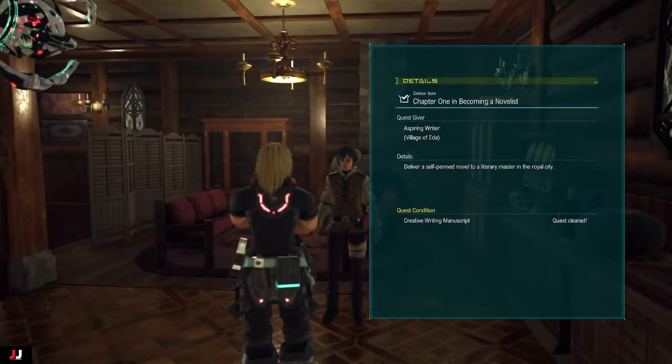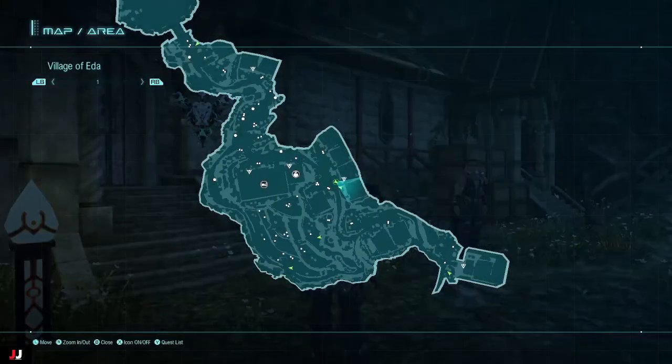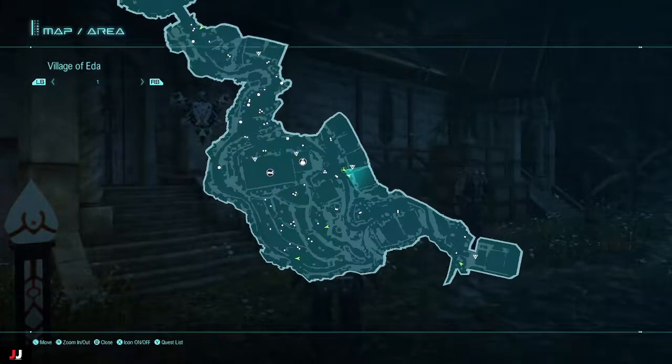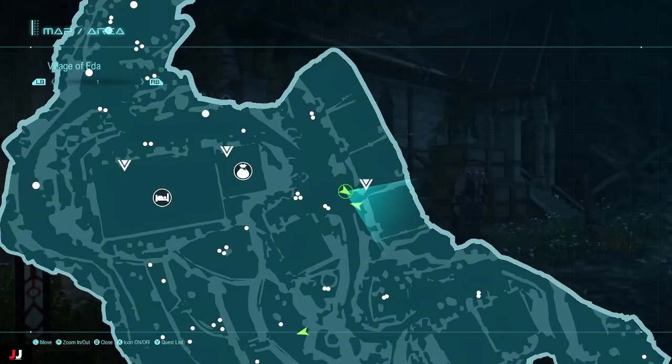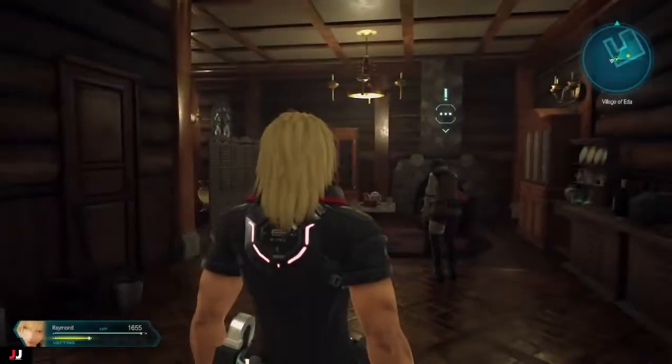Welcome to my Star Ocean Side Quest Guide, Chapter 1: Becoming a Novelist. This side quest is in a hidden spot. You have to run into a house that doesn't appear on the map. Here's the location of the house — go in and talk to the guy inside.